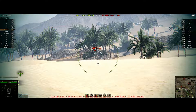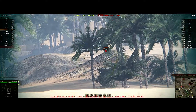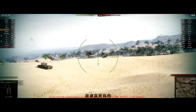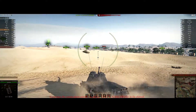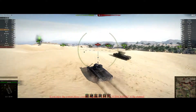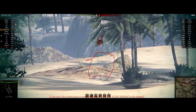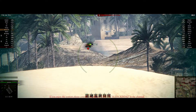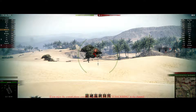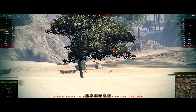Looking at firepower: the Panzer 58 has 1877 DPM, the Panther 88 has 2176, and the STA-2 has 2002, making the Panther 88 the highest DPM tank in this comparison. For penetration, the Panzer 58 has 212, the Panther 88 has 203, and the STA-2 has 212 as well. Alpha damage on all three tanks is 240. Reload time: the Panzer 58 is 7.6 seconds, the Panther 88 is 6.6 seconds, and the STA-2 is 7.1 seconds.